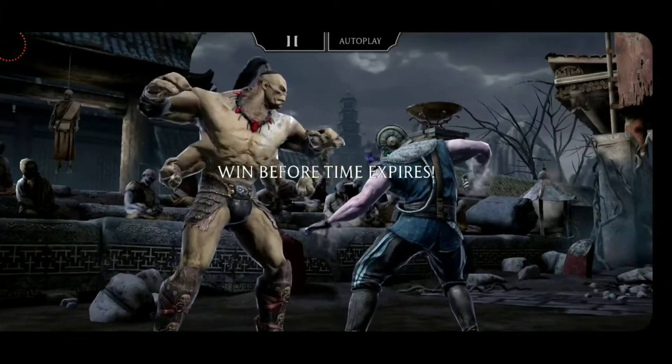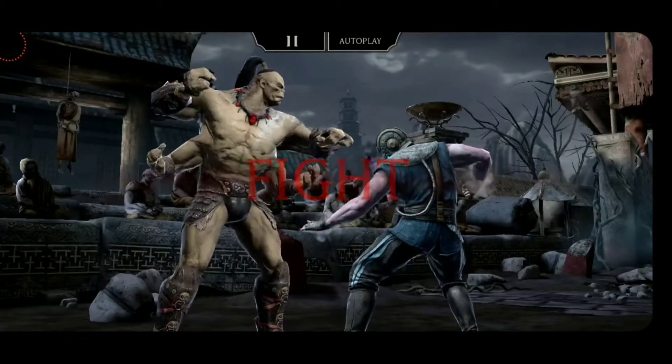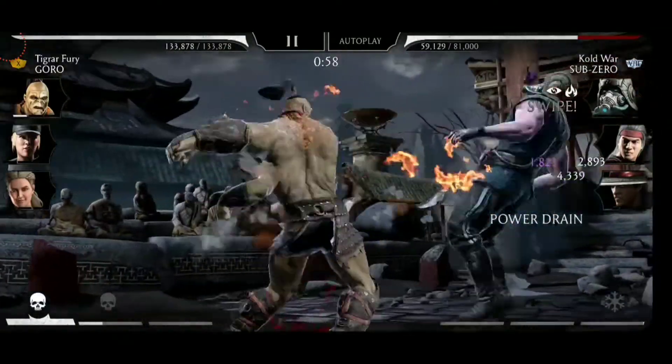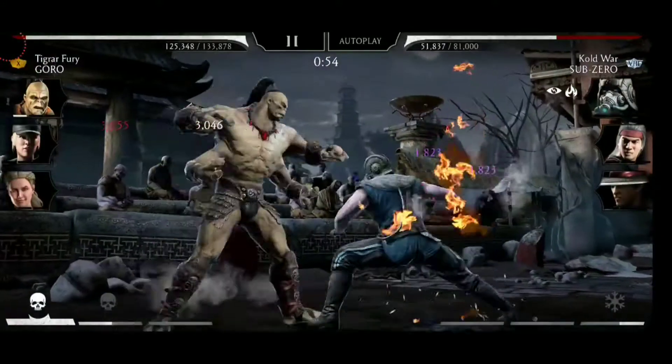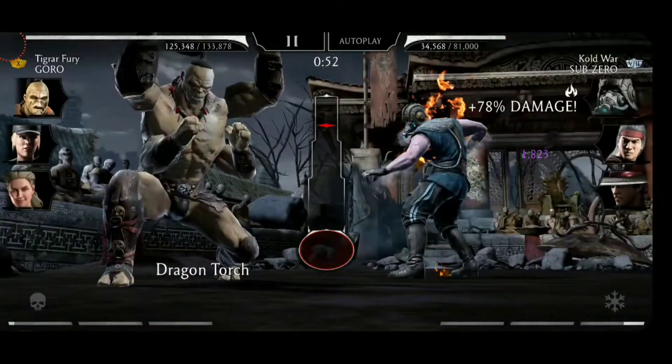Moving on to the second fight and here we have Cold War Sub-Zero. Once again, we will just start with a few basics here of Goro — combo ender, then a retaliation by Sub-Zero, and special two by Goro.